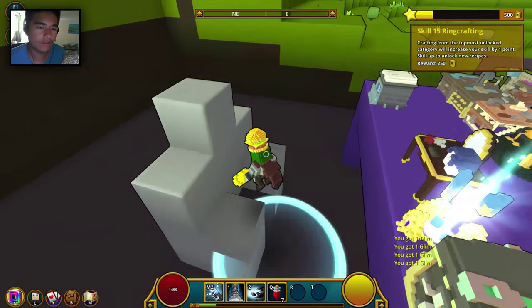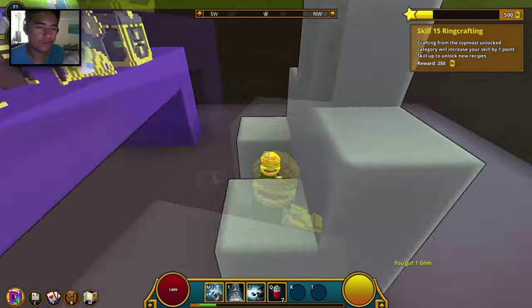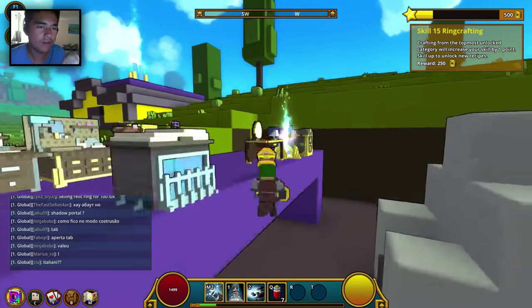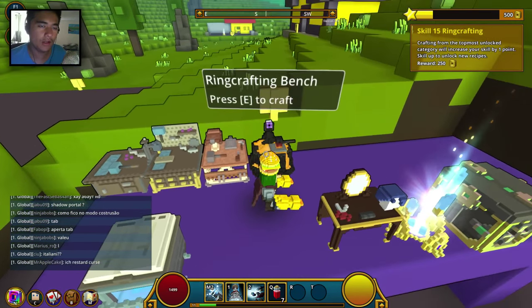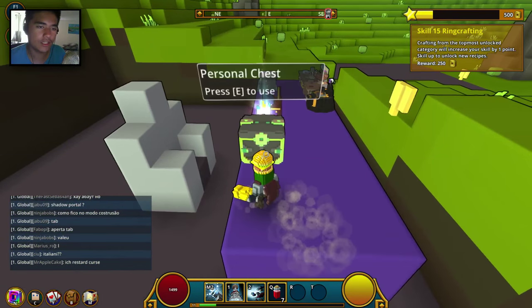I destroyed everything and now I have a table, and a throne or chair — whatever that is. The funny thing is the table is bigger than the chair. Anyway, I've crafted a builders crafting bench, the adventure crafting bench, the ring crafting bench, a barbershop, and I made a personal chest.